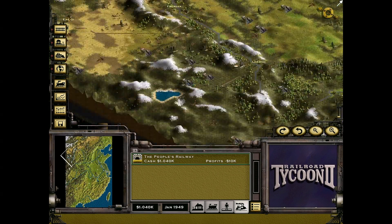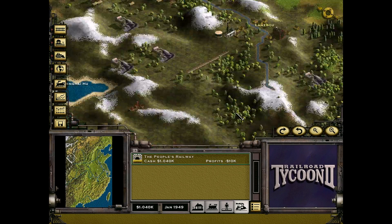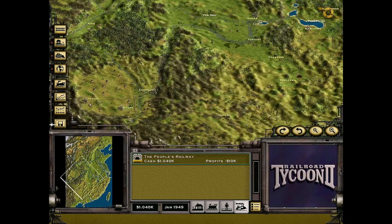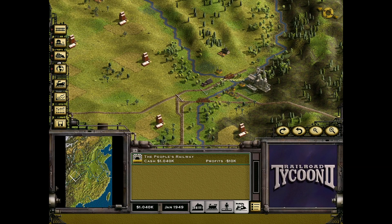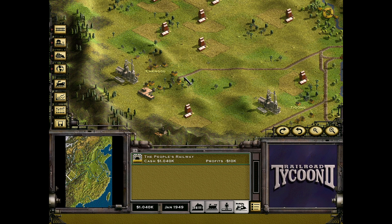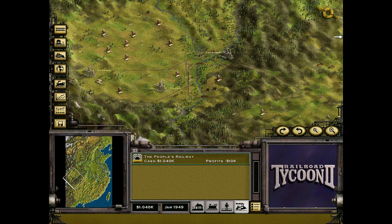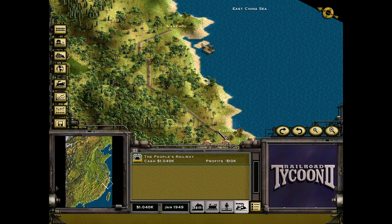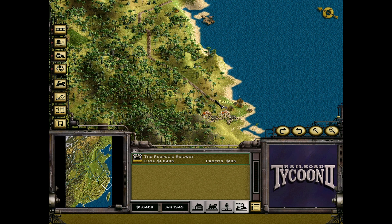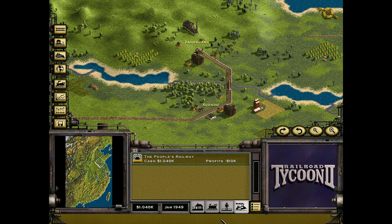If you look around the map, there are quite a few decrepit tracks that aren't really going anywhere useful. Except for maybe a few — you can maybe make something work, like setting up some passenger back and forth with one train. But we won't need to. The first priority is to get some profitable routes going, and I'll be removing that rail so we don't pay the upkeep.